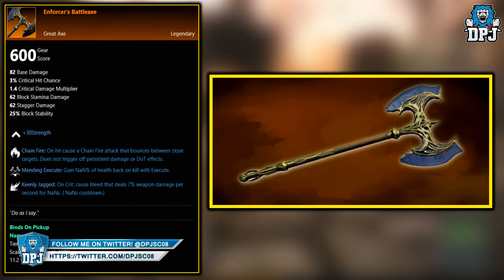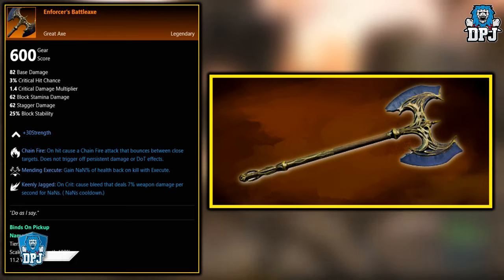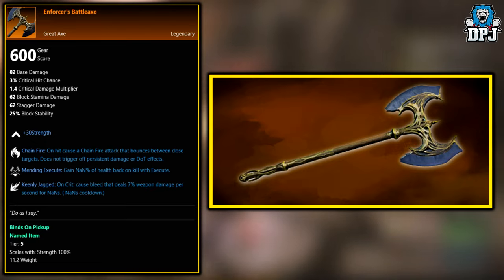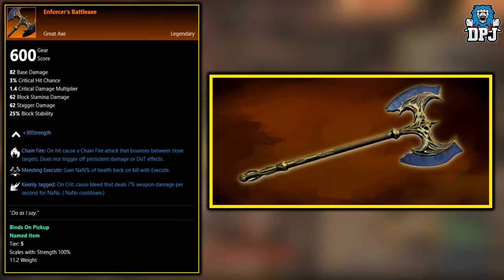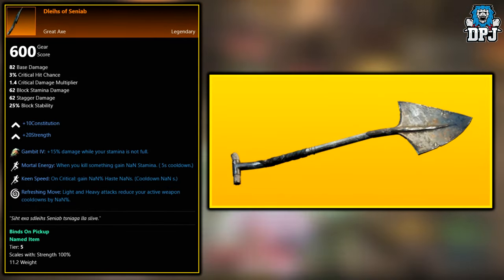Next up, we have the Enforcer's Battleaxe. This legendary is an Outpost Rush tier 5 cache chest reward. You need to be level 60 to take part in these PvP battleground-style 20v20 modes, and once you do, this has a chance of dropping from the end chest.